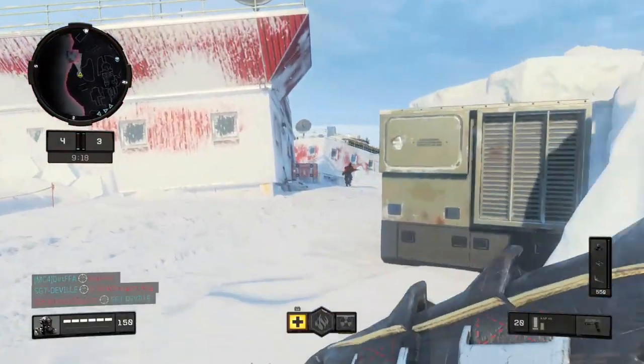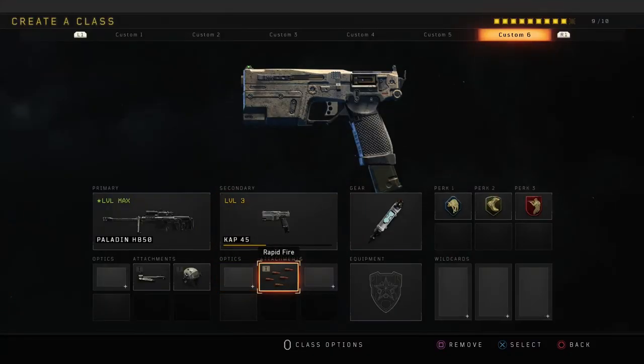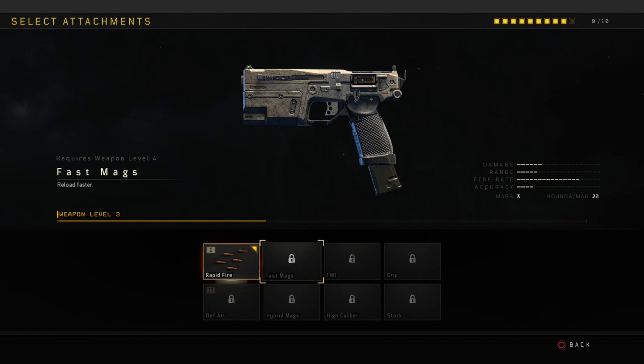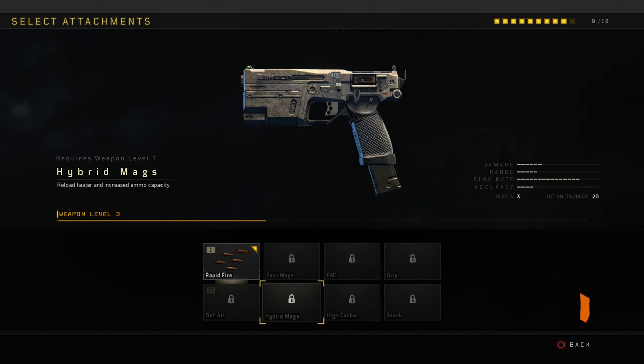I didn't even check if this weapon had an operator mod, which I'd be very interested to see. Alright boys, so I just want to show you some of the attachments for this gun. It has Fast Mag, FMJ, Grip, Stock, High Caliber, Hybrid Mags — which I think would be an amazing attachment — and it has Rapid Fire 2, which just seems absolutely insane on this weapon. It might even come close to the Wildfire attachment for the Spitfire. So I think the ideal class setup would be Rapid Fire 1, Rapid Fire 2, and Hybrid Mags. I think that's going to be the ideal setup on this gun.